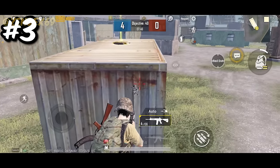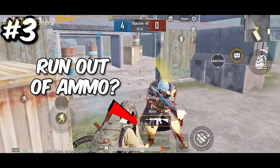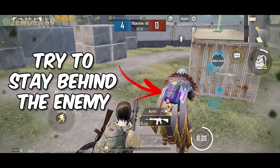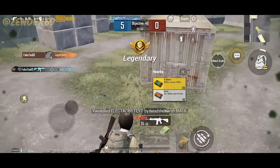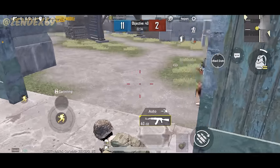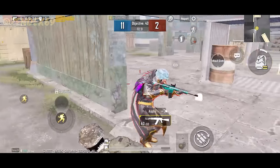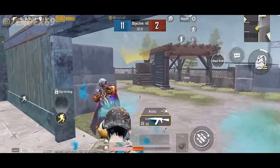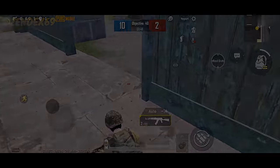Tip number three: if you ever find yourself in a situation where you run out of ammo in an extreme close-combat gunfight, you need to try to get behind the enemy. Try staying behind the opponent until the weapon reloads, then start shooting. You could also simply circle the opponent — it's going to be very difficult for the opponent to shoot at you when you are rotating behind them.